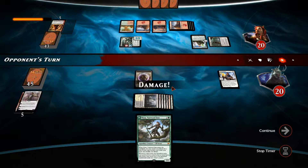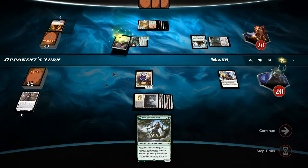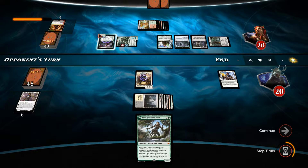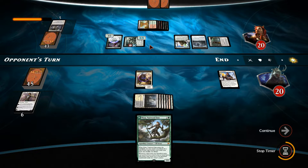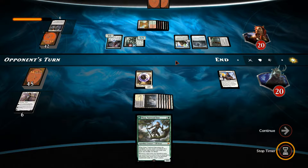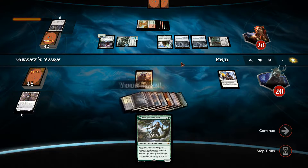He's got a Tireless Tracker, and whenever a land enters the battlefield he gets to investigate. This is a pretty crazy deck — I've not seen this kind of deck before. He gets to pump up his Ulvenwald Hydra even further. We could do with one of our destroy spells — Planar Outburst would work, any kind of sweeper. Of course we don't find one, so we're just going to play out Nissa to see if we find something decent.